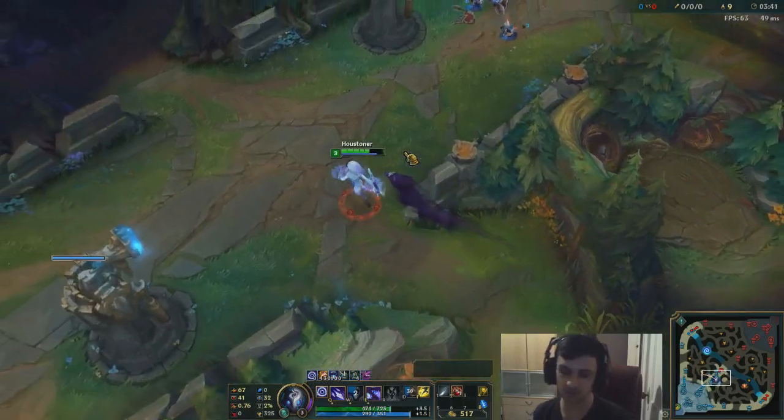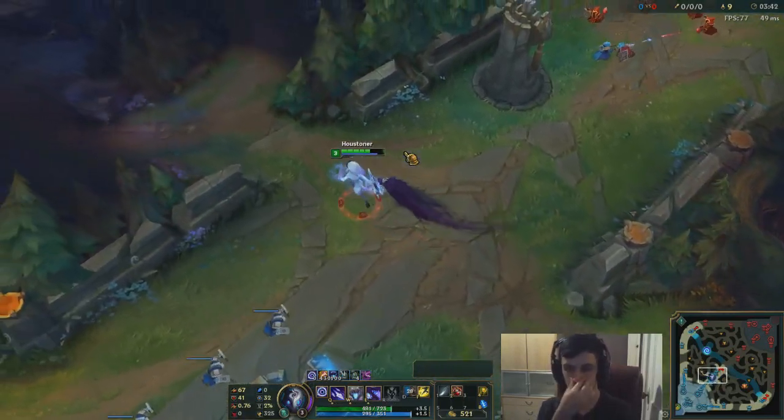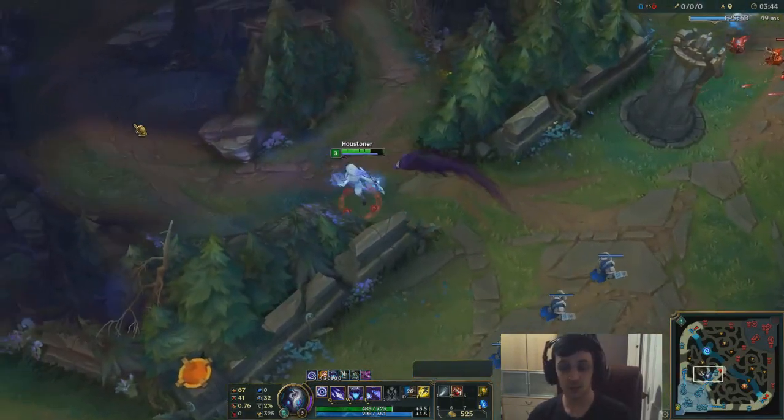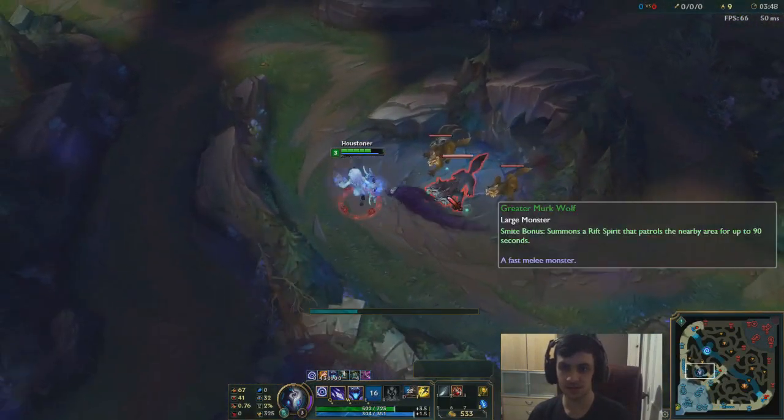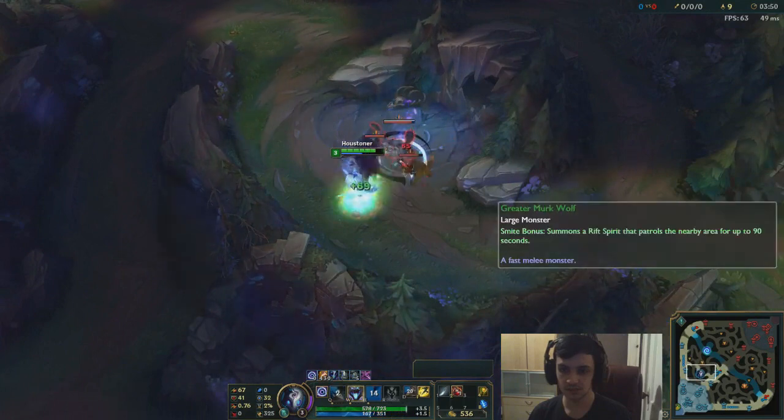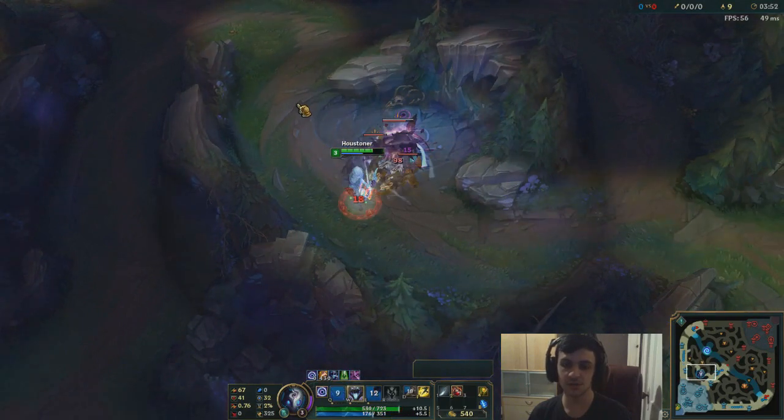We're gonna do blue side as well. You can clear your entire camp without having to back using one pot — it's really nice. Same deal here: Q, drop the W, and then your Q goes on a two-second cooldown.